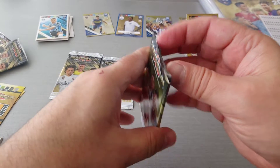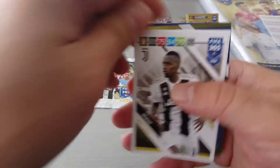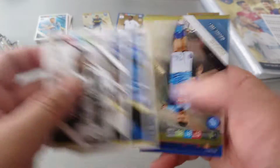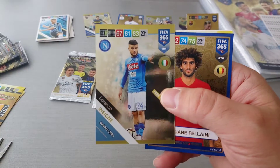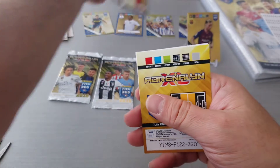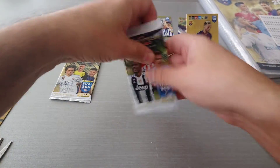Some people might say it looks a little bit bland or boring, but I find it beautiful and simple. It's just my opinion of course — we all have our opinions about the collection. Insinia, fans favourite, and Fellaini, World Cup Hero. And then two base cards: Boca Juniors and PSV for Holland.